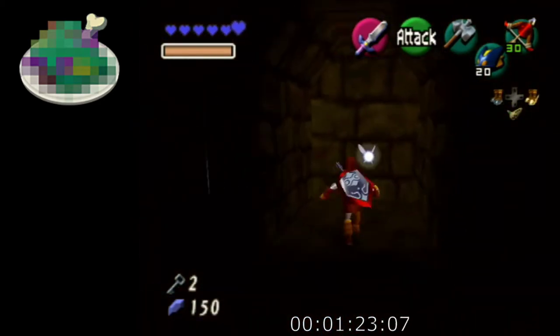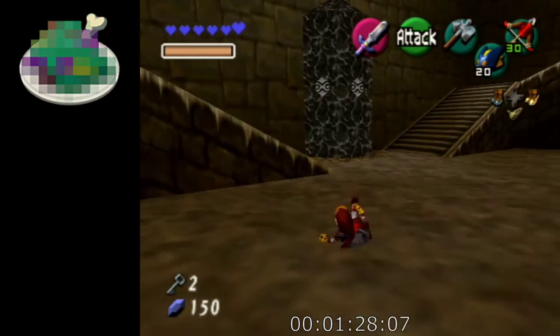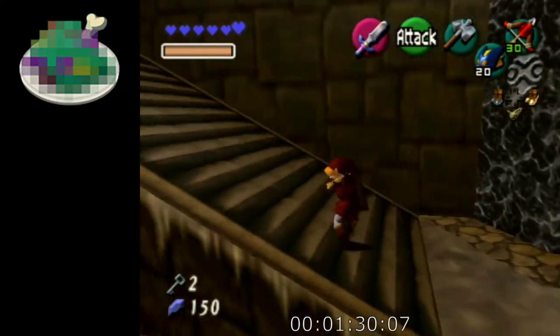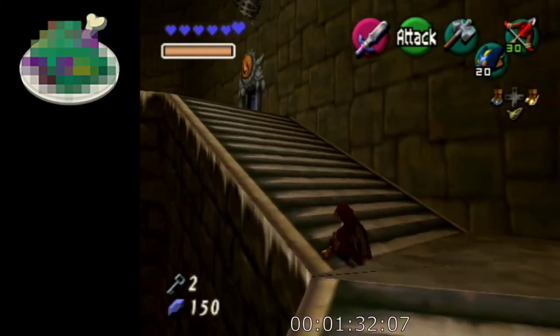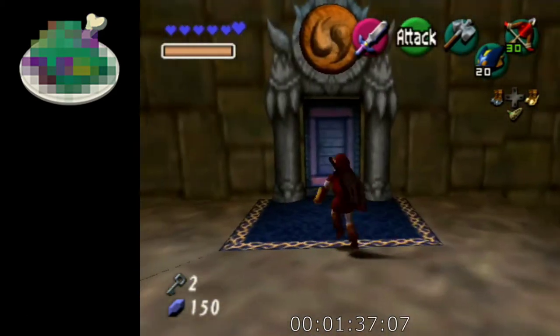From here you want to choose the trials to do based on what items you have. The order I'm gonna go in is just around the room starting at Spirit.